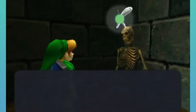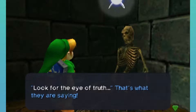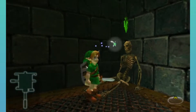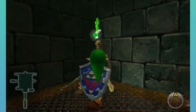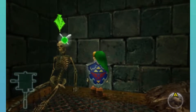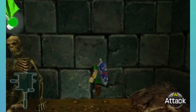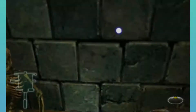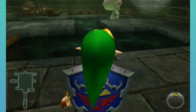Navi says: 'I can hear the spirits whispering in this room. Look for the Eye of Truth. That's what they're saying.' Well, yes — that is what we're doing. Anyways, the gimmick of this place, and a bit of a preview of what's to come — this wall is fake. We can walk right through it. Yep, that's a thing.